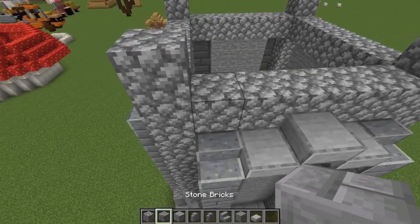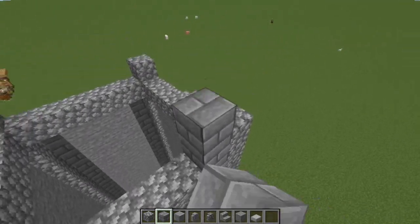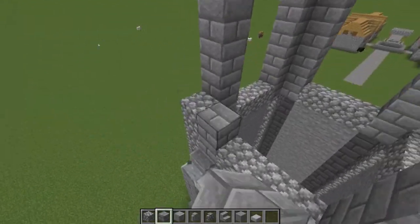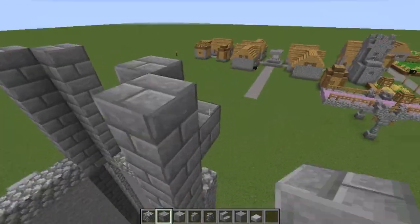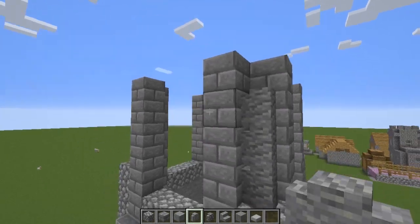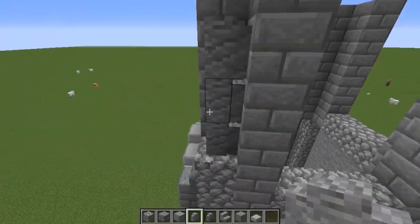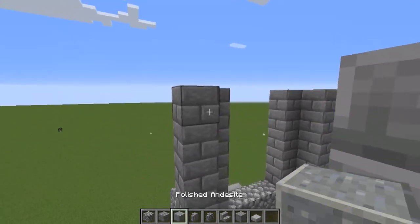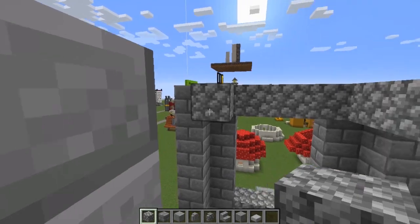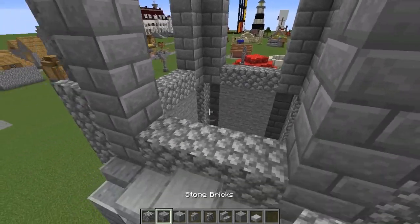Next, pillar up six blocks of stone bricks — one, two, three, four, five, six — and remove that one block of cobblestone. Then add three andesite walls on the corners for extra detail. Next, add some cobblestone going onto the sides like the last layer, then fill the rest of the wall with smooth stone.